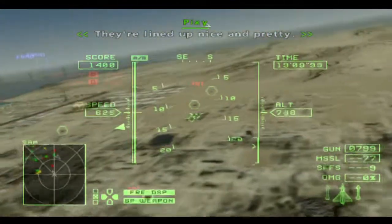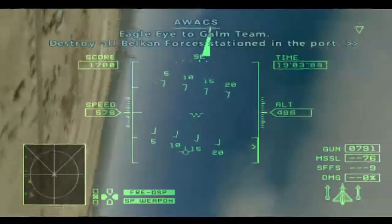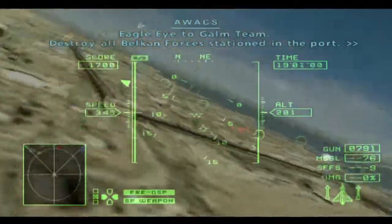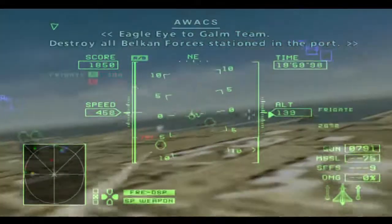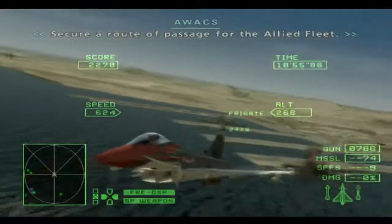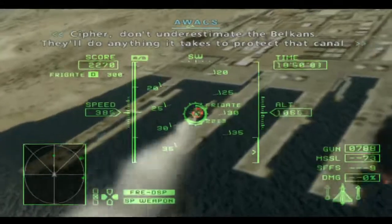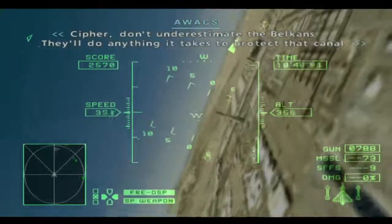They're lined up nice and pretty. Eagle Eye to GOM team: destroy all Belkin forces stationed in the port. Secure a route of passage for the Allied fleet. Cypher, don't underestimate the Belkins — they'll do anything it takes to protect that canal.